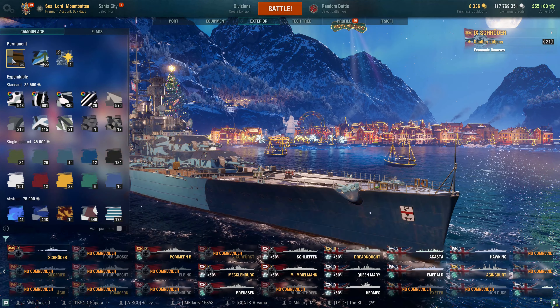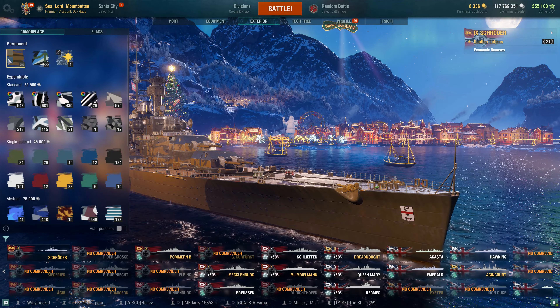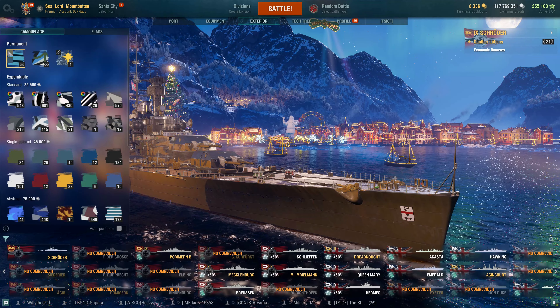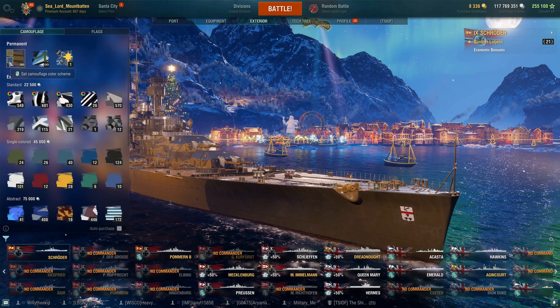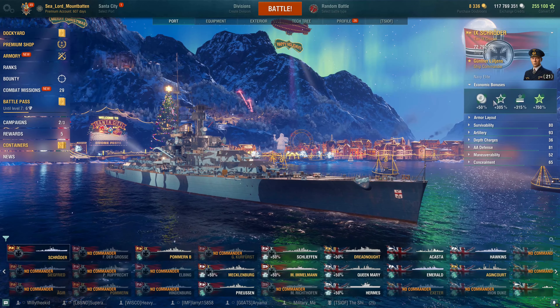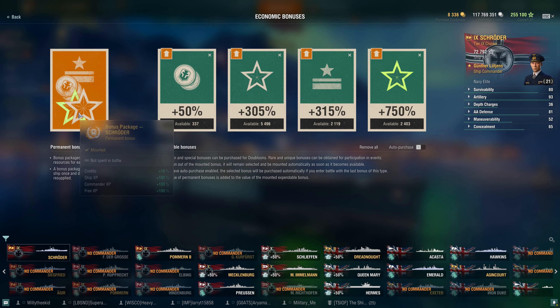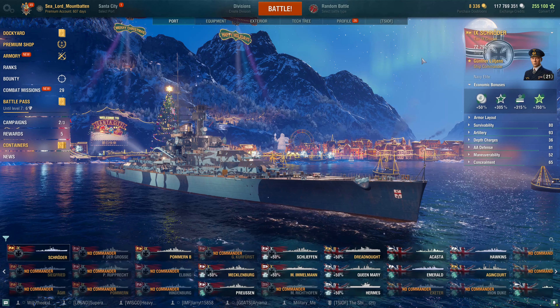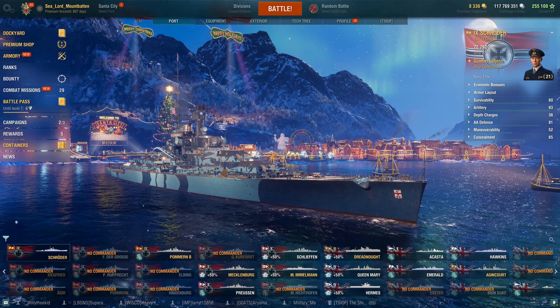You get blue or brown — two very odd color choices. I stuck with the blue. For her economic bonuses, she gets the normal tier 9 premium bonus: 10% to credits and 100% boost to ship commander and free XP. And this is the boosters I was running for the rest of the night — the green boosters — on top of her already baked-in premium economy.